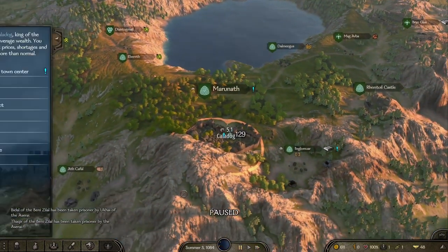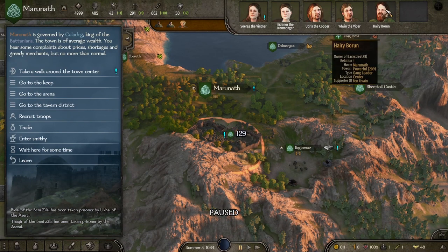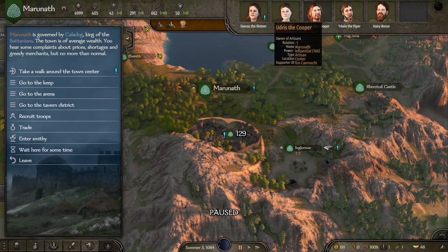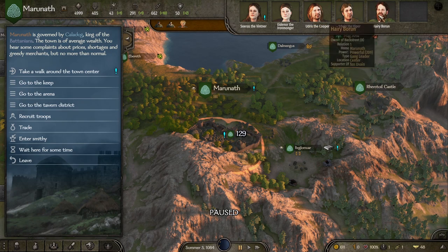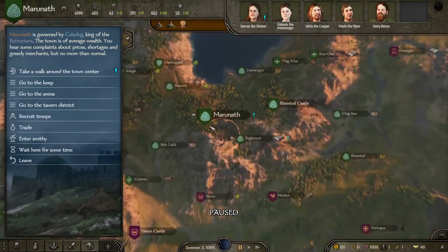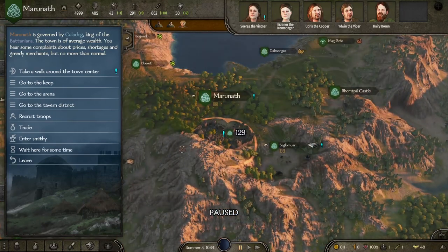Hey, Caladog's here. By the way, we've got a gang leader here in Harry Brune, and another one in Yadvin the Viper. These two gang leaders — I'm going to want to kill them. I want to go through all of Battania and get rid of all the gang leaders, because Magnus, as I see it, is kind of running the country while his dad rages war, and he's allowed all these gang leaders to get a foothold. That's terrible — we've got to kill them all.